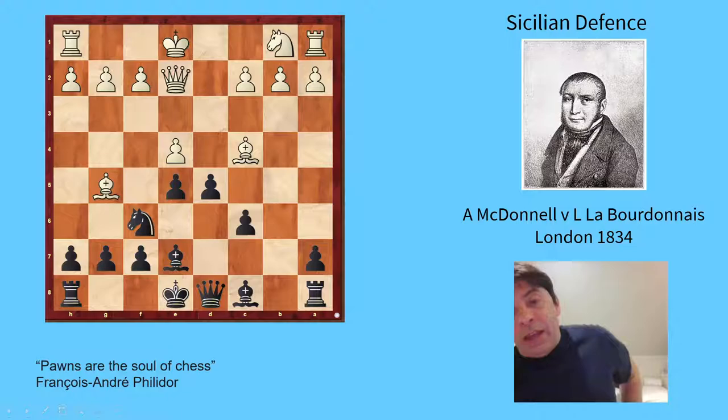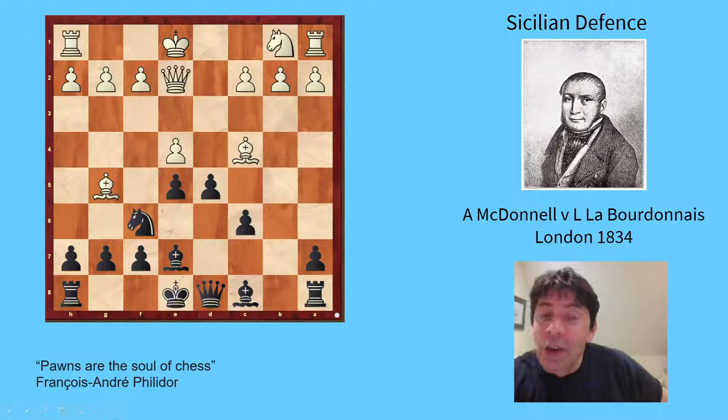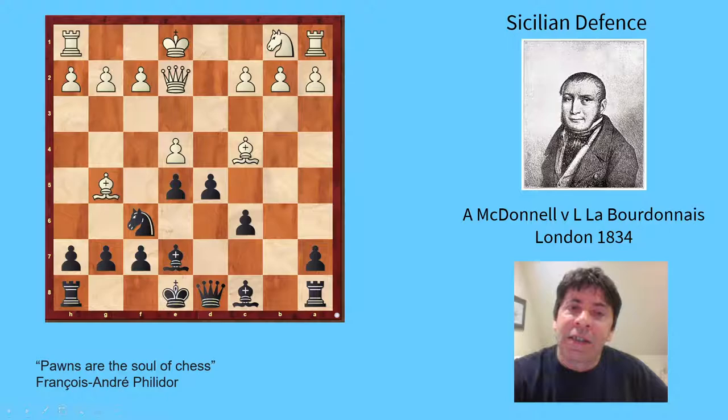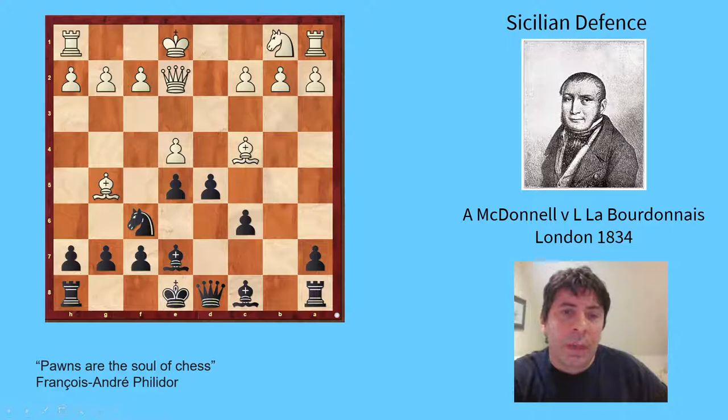Now Black has d5 in, and all of a sudden Black looks better — taking the centre with tempo. There's a resemblance to the Karpov defence. The Hillbilly attack is noted, which is not a particularly good opening. I've just been watching the computer chess championship online, and the computers have been battling in the Hillbilly — it really isn't good for White. The Hillbilly is e4, c6, Bc4, then Black plays d5. White can play Bb3, but computers prefer to take on d5, which is just a little bit worse for White.